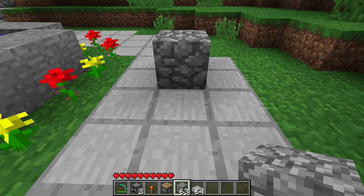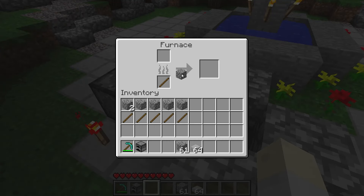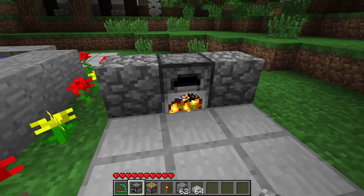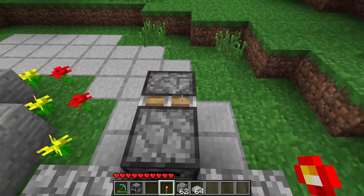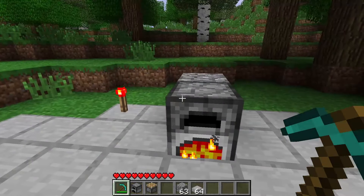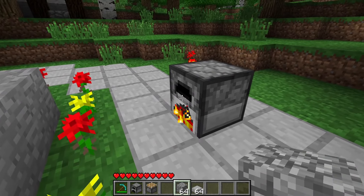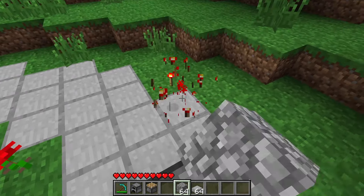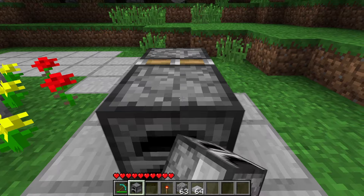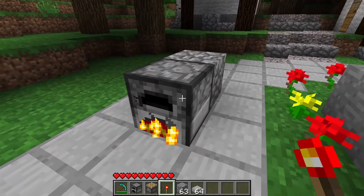For those curious about the finer elements of rotation, let's introduce some conflicts of interest — it gets a little confusing. When there's more than one block surrounding it, it also depends on which way the piston is pushing it from. It's confusing. There are just so many combinations and it's not very consistent. The easiest way to control the rotation of the furnace when you create it is to use a single block surrounding it. More than one block seems to mess things up.